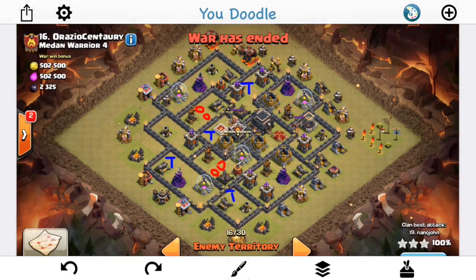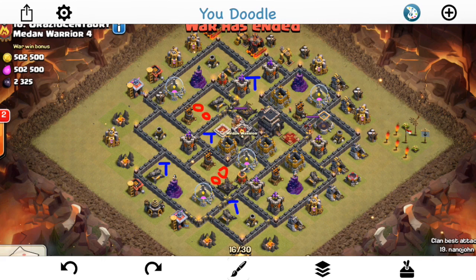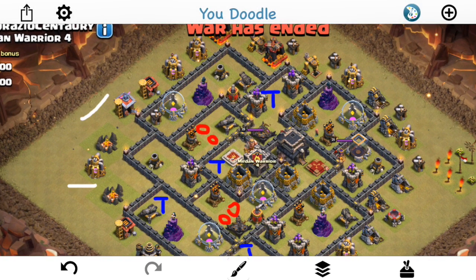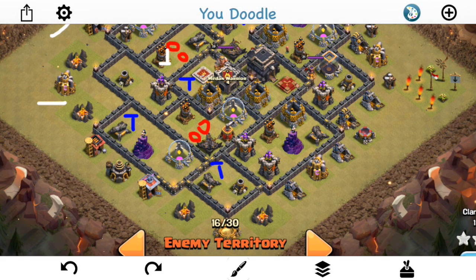So Warlord watches the attack on that base and comes in with a little bit of a different plan. He drops down a few things to create the funnel and does a queen walk. The queen steps up and gets the air defense, trying to eliminate the double giant bomb spot. The queen does fine — she actually gets pretty good value, and I don't think he even uses a rage. She gets around and takes out most of this part of the base. Then he sends in two golems and the king, and I think this is the part of the attack that kind of lost it for him — didn't get the three star.